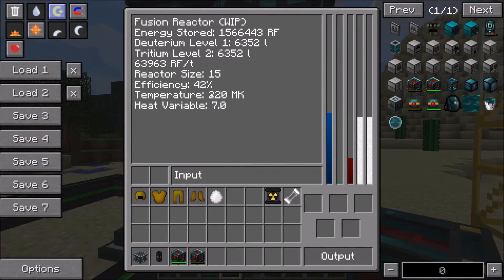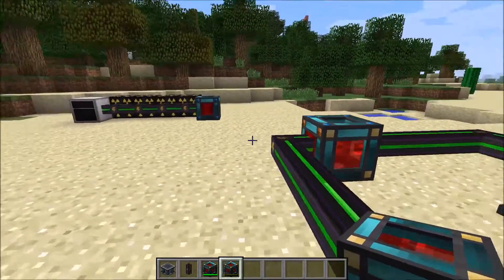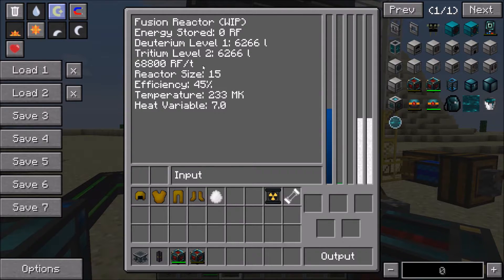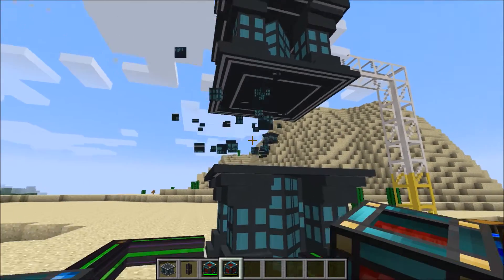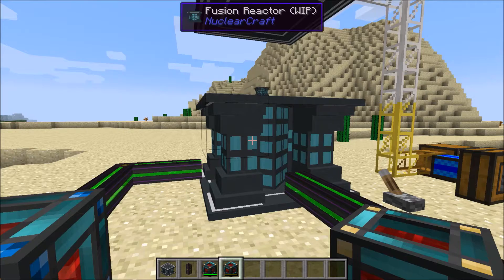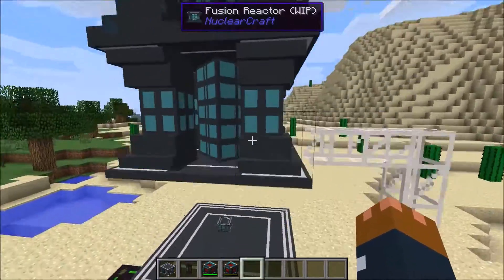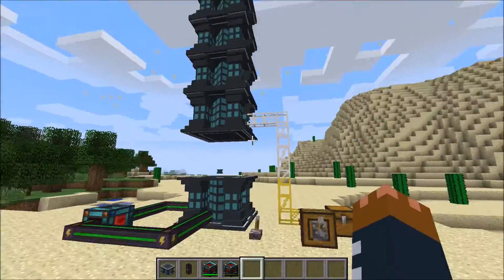As you can see, we're generating so much power we've filled up another resonant energy cell. We're at about 50% efficiency now and creating 70,000 RF per tick. Overall I think it produces about 150,000 RF per tick at size 15 and full efficiency. If the reactor size was only one, you're only creating 5,000 RF per tick but using fuel much slower — the heat and efficiency stays the same. So if you want your reactor to run a bit slower, just make it smaller.